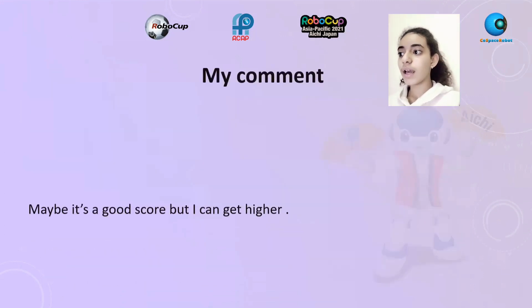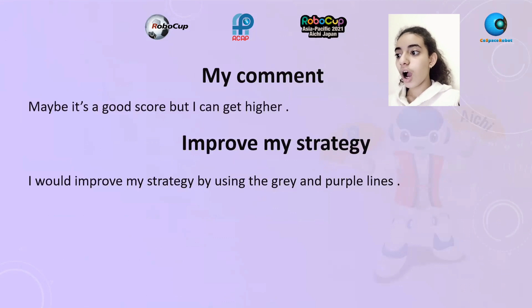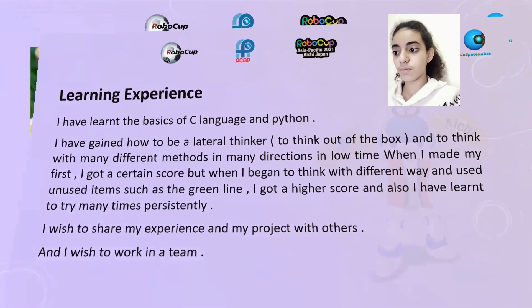My comment: maybe it's a good score but I can get higher. I would improve my strategy by using the grey line and purple line. Learning experience: I have learned the basics of C language and Python. I have gained how to be a lateral thinker — to think out of the box and think with many different methods in many directions in low time. When I made my first code, I got a certain score, but when I began to think with different ways and used unusual items such as the green line, I got a higher score. I have also learned to try many times persistently. I wish to share my experience and project with others and I wish to work in a team. Thank you.